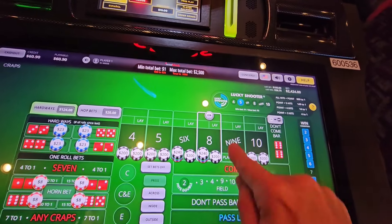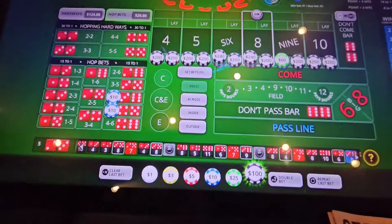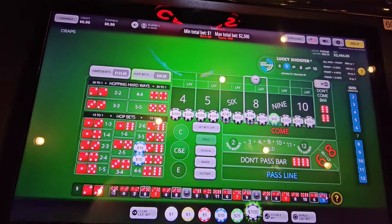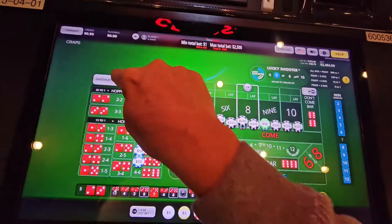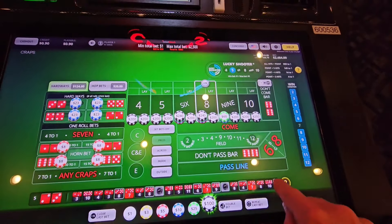Okay, so we're working off the five. We've got $2,484. Working the — don't need to hop it because it's not a hard way, obviously. But that five-three looks juicy. Let's do it.